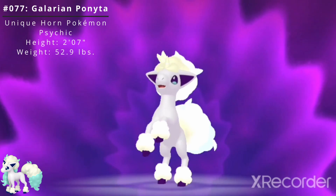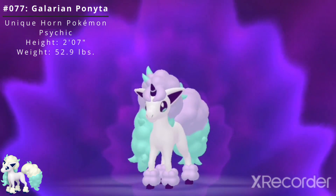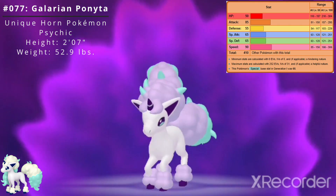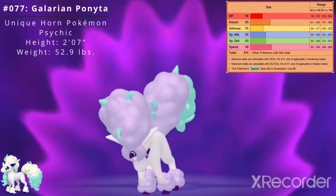It also has access to the hidden ability Anticipation, which allows the Pokémon to sense an opposing Pokémon's dangerous moves. Galarian Ponyta has the same base stats as the standard form.